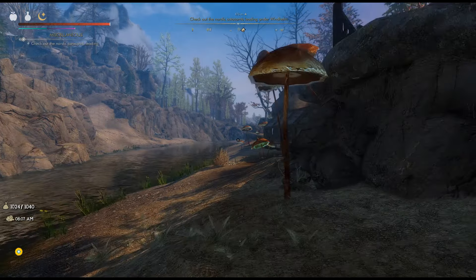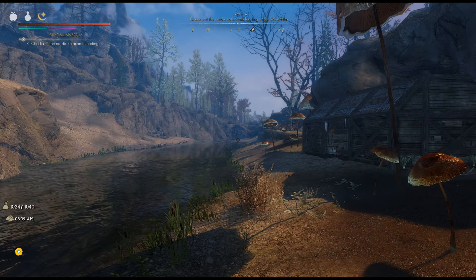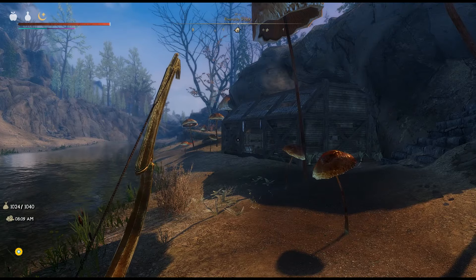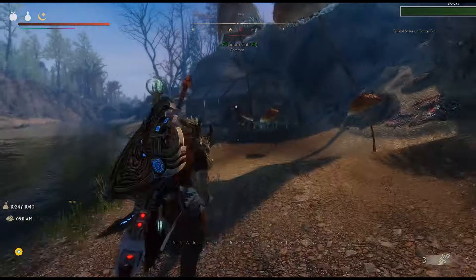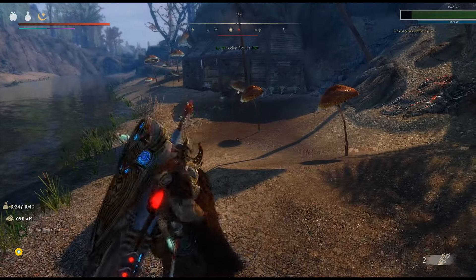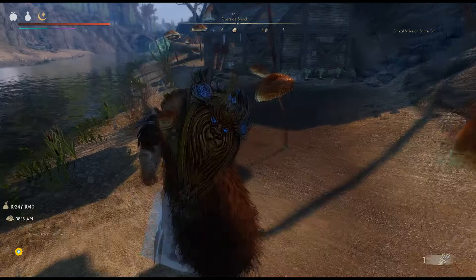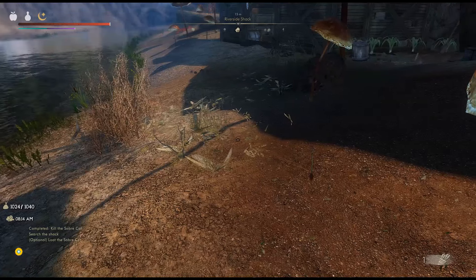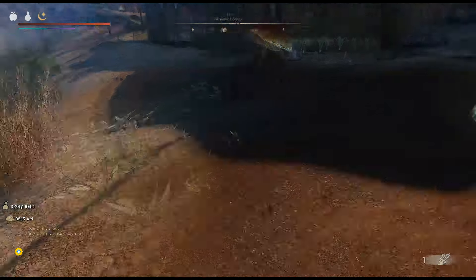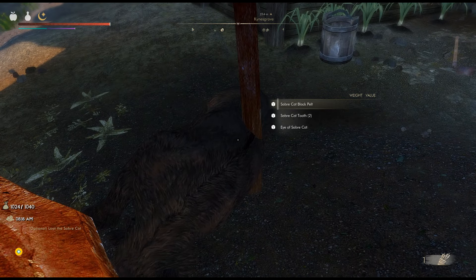Alright, here we are. Like I said, I had already discovered this place. I can see there's a bear or something. I have Lucian Flavius with me. Alright, completed — kill the Sabercat. Search the shack for something. Loot the shack — I mean, loot the Sabercat.